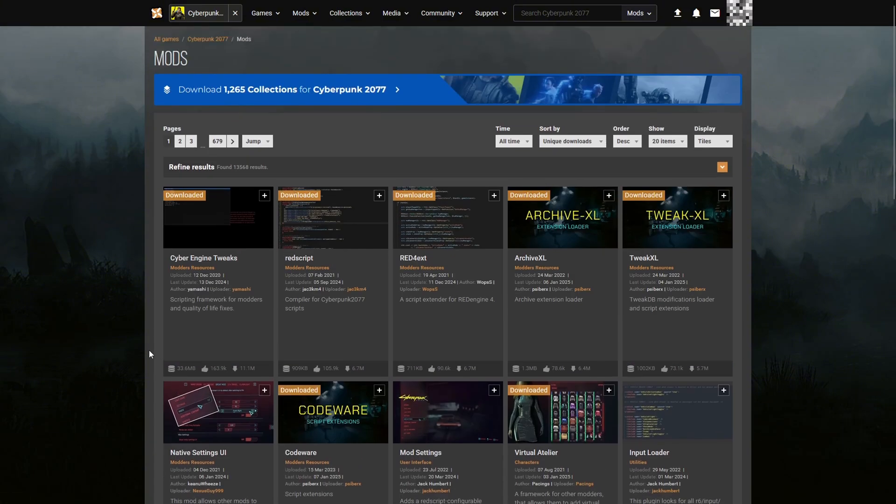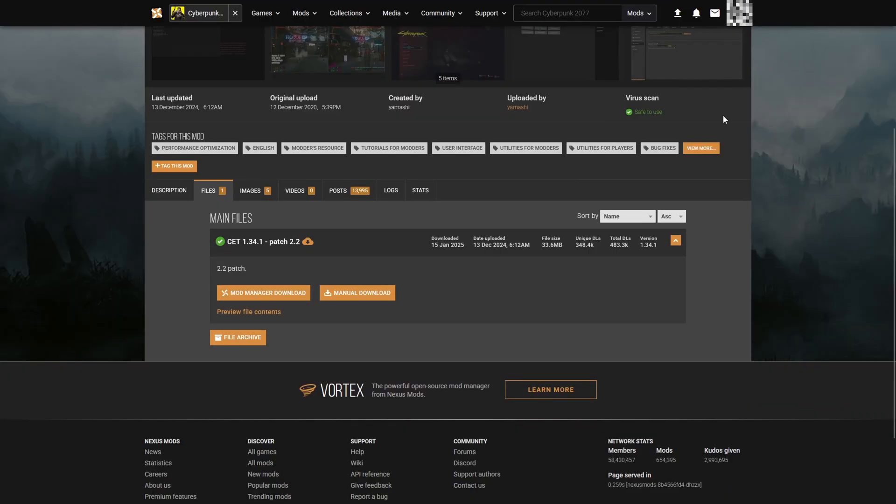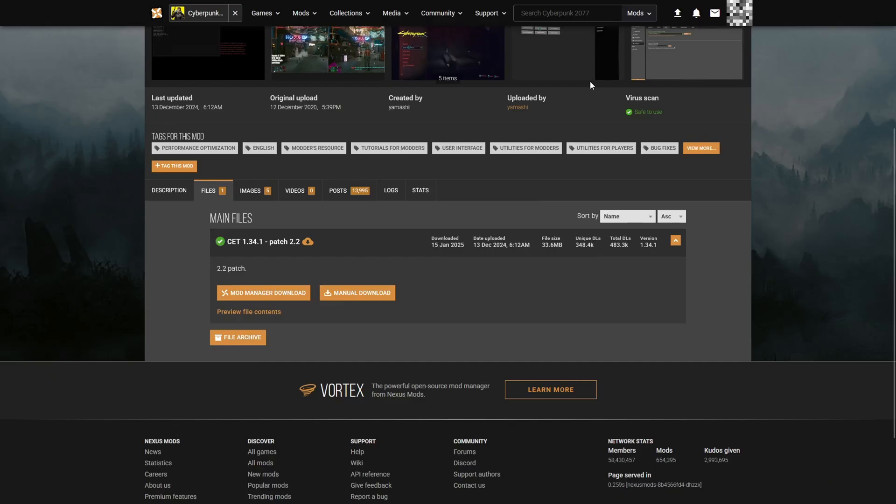Now we're going to go through both automatic and manual installation of mods. Let's click on Cyber Engine Tweaks — this is a framework mod. You can click either Mod Manager Download or Manual Download. I recommend using Mod Manager Download whenever it's available, especially for framework mods, because it makes things a lot easier. However, some mods will only allow manual download. I'll show you what an automatic download looks like, and how to install and remove mods from Vortex.